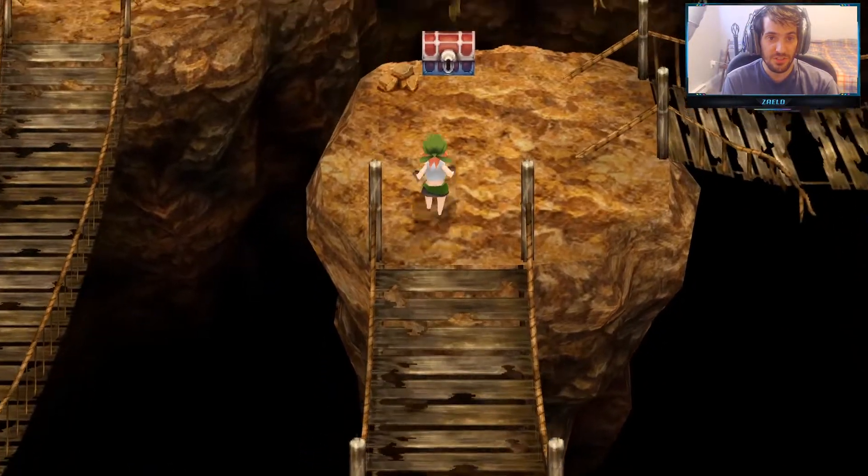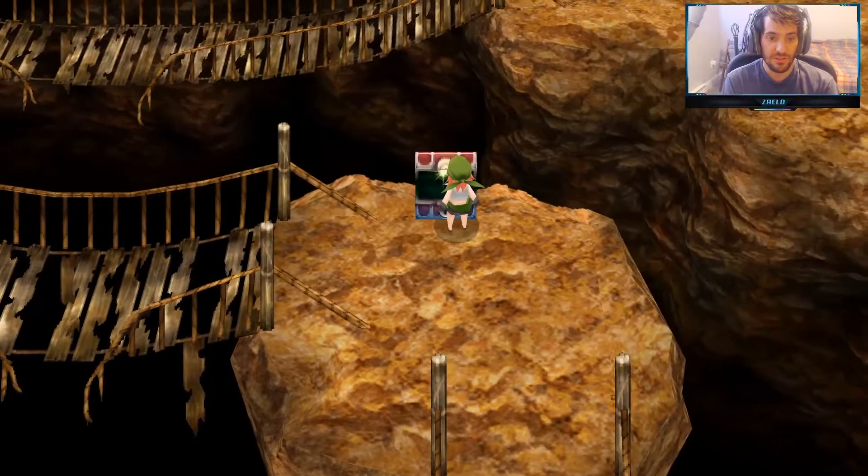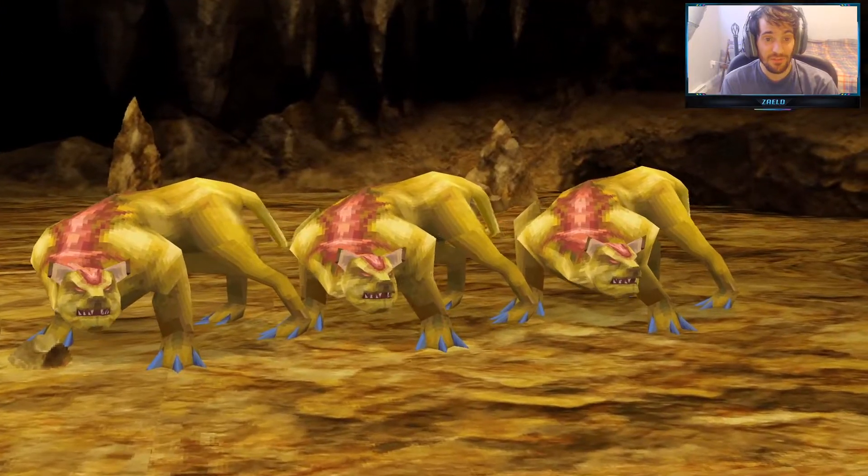Let's cross this bridge here and grab this, which is white musk. Then we'll cross through here and grab this, which is Barju Cider. Now if we go down here, we're actually gonna get a powerful item for the Scholar.